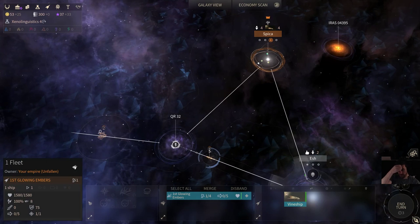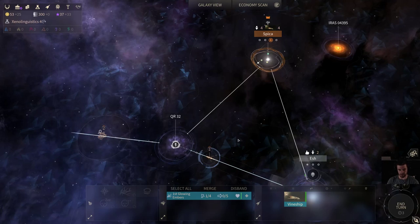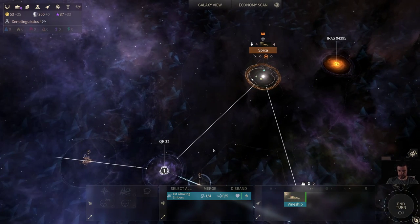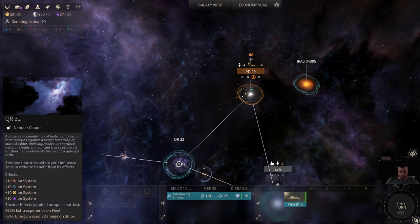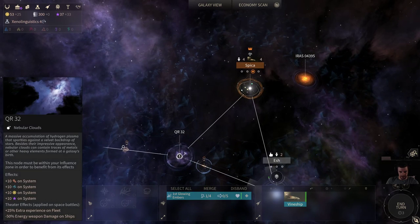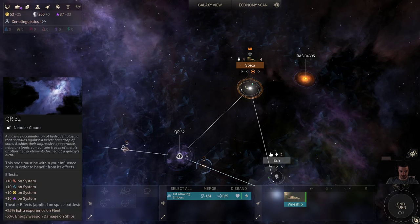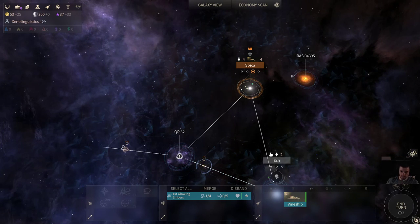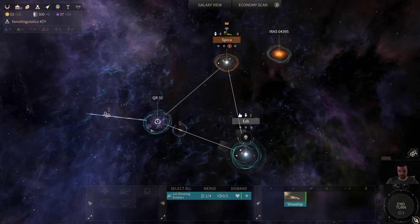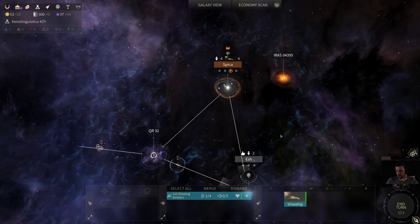The Unfallen have to move in a progression — there's no purpose sending this vine ship past here to follow my hero. I need to vine each step. But luckily, when you vine a nebula, whatever these nodes are — nebular clouds — you get the influence automatically on your nearest system. So even though for a normal race it would take 40 to 50-plus turns to engulf something like this, the Unfallen can get it pretty much right away. We're going to start doing that next turn.